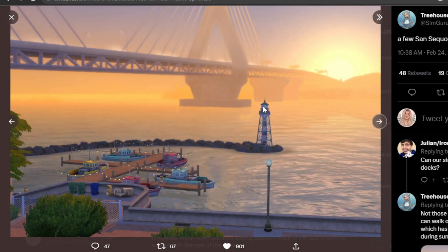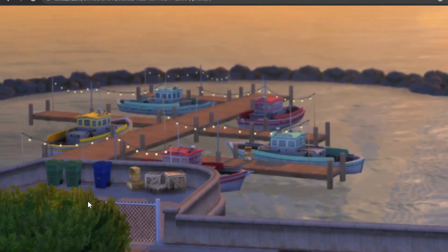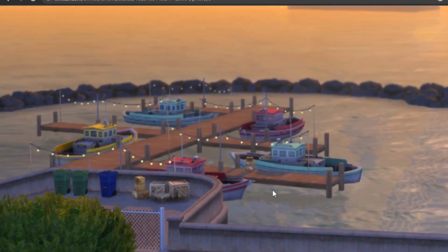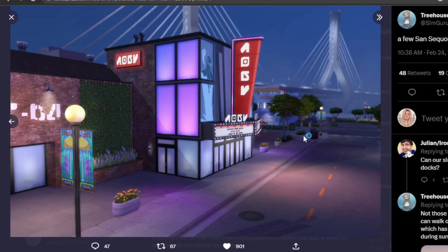I guess there are two lighthouses in this pack, and then you have the huge bridge and some boats as well. I'm curious to know if these boats are functional. In the Cats and Dogs expansion pack in Brindleton Bay, you have a little dock like this — and this reminds me of Brindleton Bay a lot. You can actually go on one of the boats and travel to the lighthouse, but it's just a rabbit hole. It's not like Animal Crossing where you can actually ride on the boat.